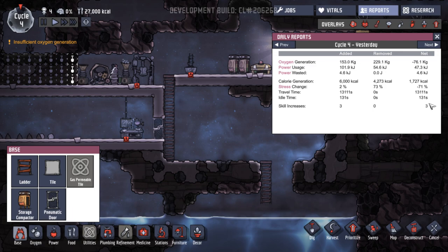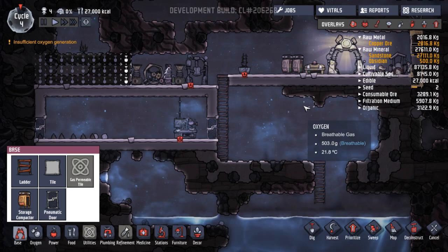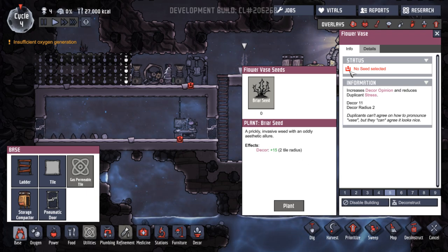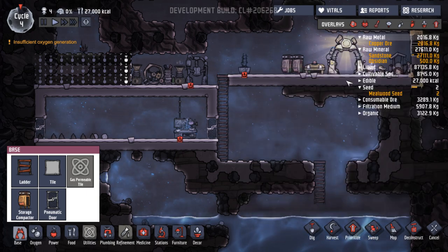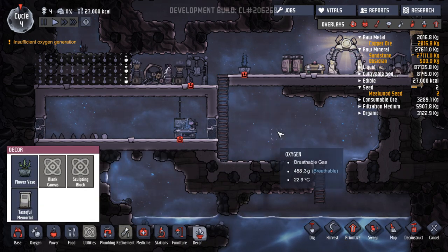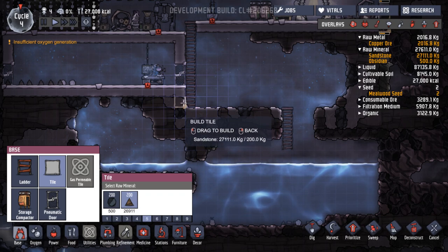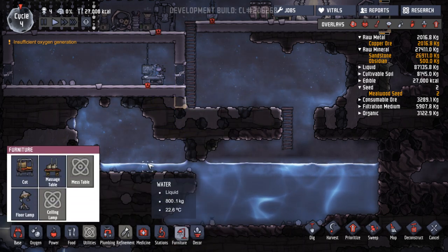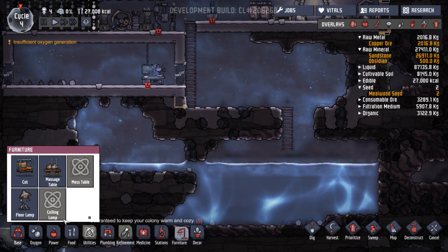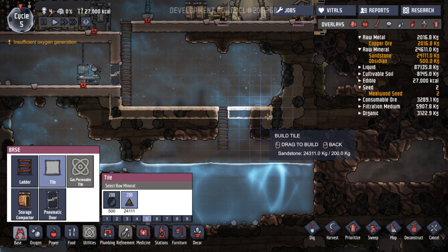Power wasted a tiny bit. Calories gained - excellent, lots of calories. Stress minus 71 - that's good. Lots of travel, some idle time which isn't good. Free skill increases. And a sip of tea. Oh, we've got two seeds - what have we got? Millwood seed. Why are they not in here? Let's build some more rooms down here. I don't know whether they need different rooms to sleep in or whether they're quite happy having whatever.